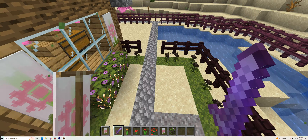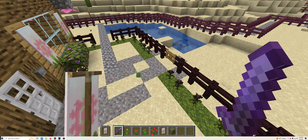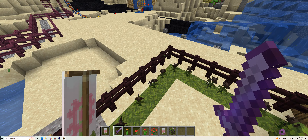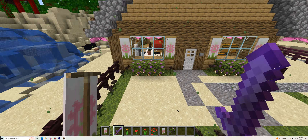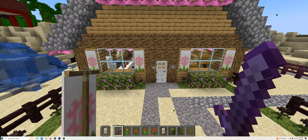Jumping into it — as you can see, we have wither roses everywhere. Even though in survival they can hurt you, I thought I'd do this for the heck of it. They're not really seen that much throughout the event, which can explain why I put them here. Unlike most of the other flowers.